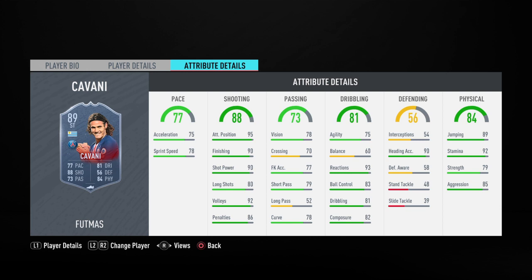He does have 89 jumping, 92 stamina, 79 strength, and 85 aggression, with 84 base physical on the card. That 92 stamina is standing out the most — you can play him up front, he'll pretty much run all game and won't really die out. That's so important to have in a striker. He's also got 90 heading accuracy as a key stat, and we all know Edinson Cavani is a header of the ball who wins a lot of headers.